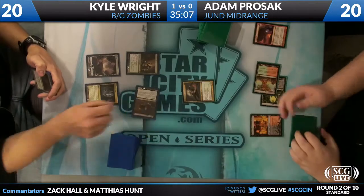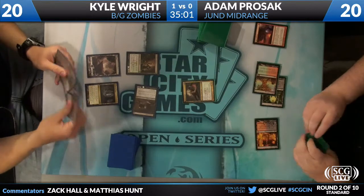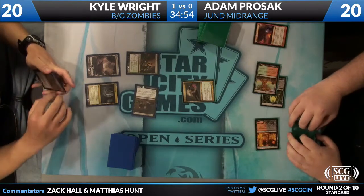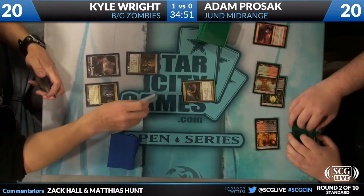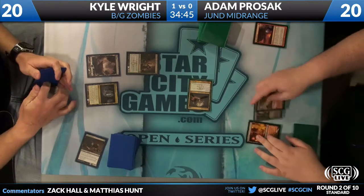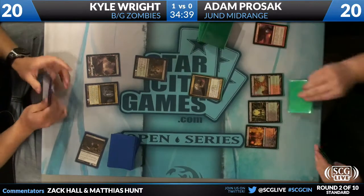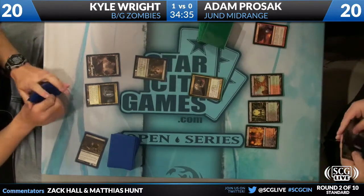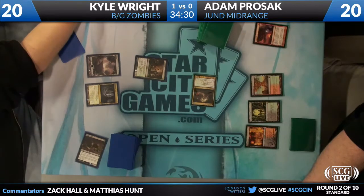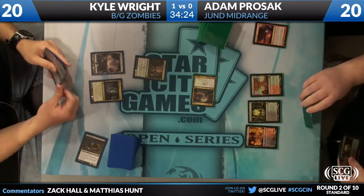I'd love to see a Tragic Slip from Kyle right here. The block — Regen. Adam immediately calls that bluff from Kyle. He knows he has to stay as high a life total as possible. I'm assuming there's a play from Kyle coming up here. No, there's not. Interesting — I don't really understand that play very much. Kyle must have just put Adam on not blocking. Maybe he thought the regeneration was green, but it's not — it's black. Lotleth Troll will get back in there. That's a game-changer of a play, especially Kyle missing his third land drop.